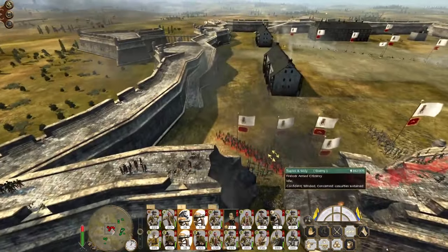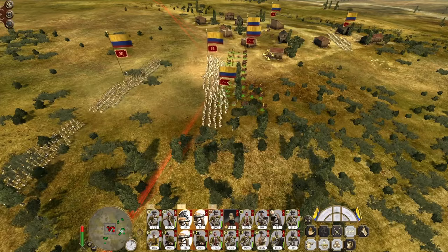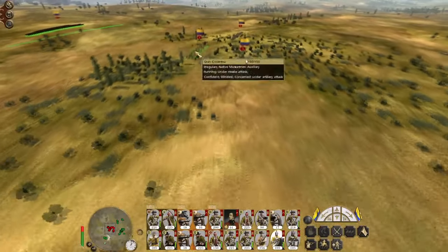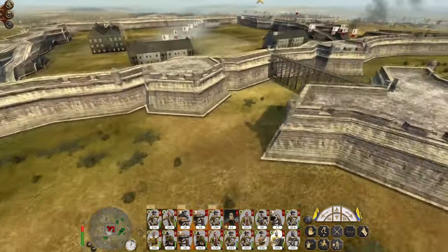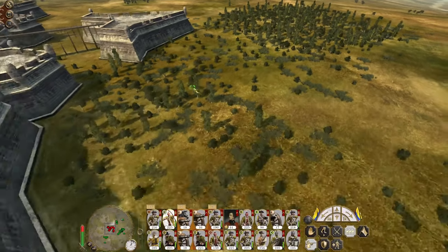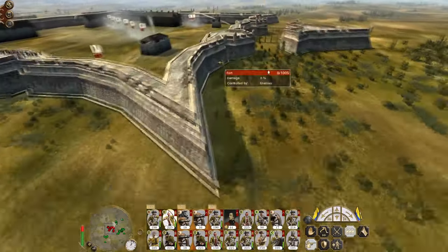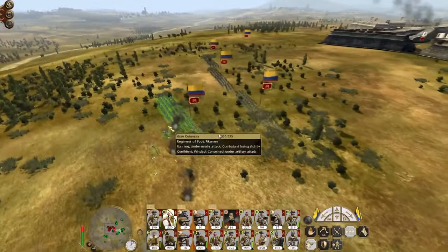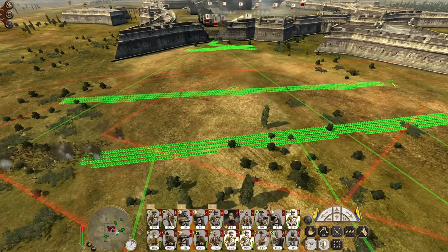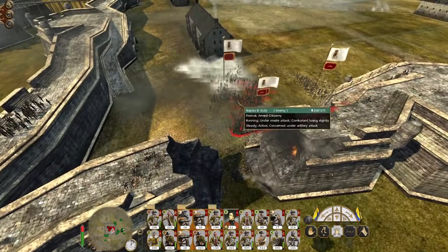Once my pikemen have made it past, we're going to get our artillery to bombard the center. As soon as those pikes get within range, typically the AI hates pikemen. Yeah, they're getting pummeled. Let's start to send our cavalry in — we're just trying to get on the wall to open the gate, not capture it. This line of infantry is going to stay back; my native auxiliary plus my pikemen are going to go into the breach to try and attack.